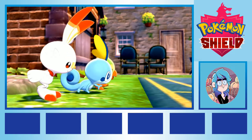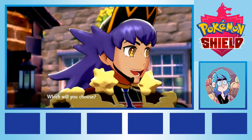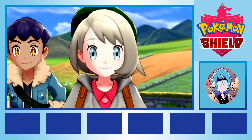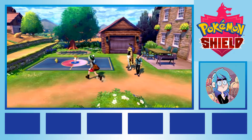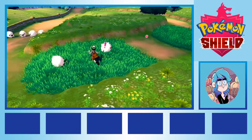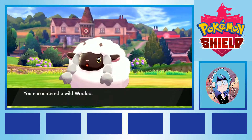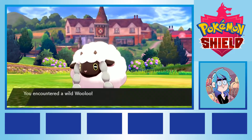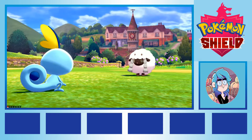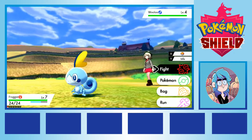My first real challenge would be the grass type gym leader Milo, so I knew I would need to find something with type advantage against grass type creatures along my way. We named Sobble Frogger, and a lot of our hopes for the late game were placed on my sad water baby's shoulders. On Route 1, we closed our eyes and ran into a Wooloo. While Wooloo is decently defensive and can throw out some decent normal type attacks in the early game, their lack of elemental moves meant that they didn't stick around our team for too long.